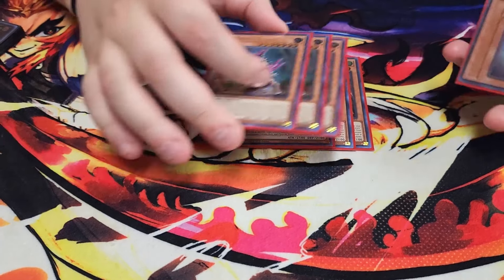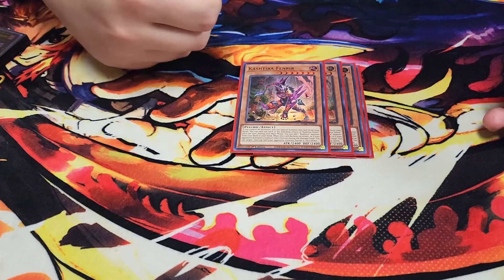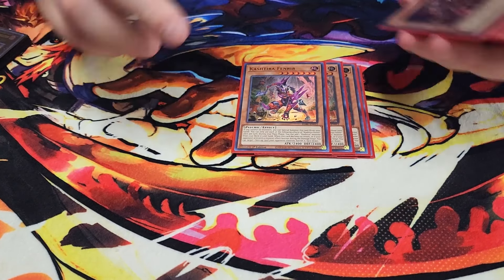We then play three copies of Fenrir. Fenrir is amazing — this card is such a good board breaker. It spot-removes cards off the field, can special summon itself from your hand, and can search other Kash Tira monsters from your deck to your hand.